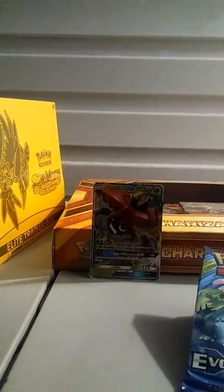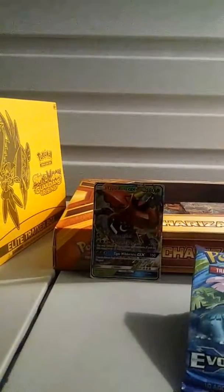On to Guardians Rising. One, two, three, four. Alright, we got Electric Energy, Aqua Patch, Enhanced Hammer, Komala, Petilil, Chansey, Gothita, Alolan Vulpix, Fletchling, a Chansey reverse, and ooh — a Toxapex GX! I knew I felt something back there. Already have that though.